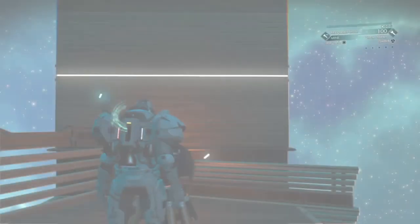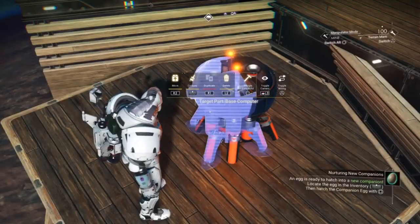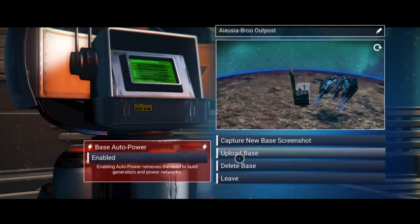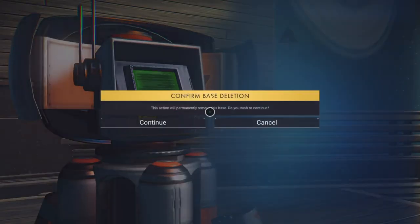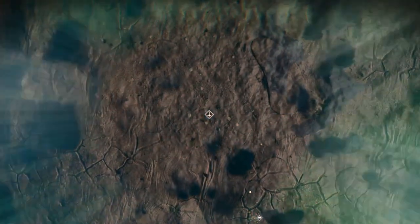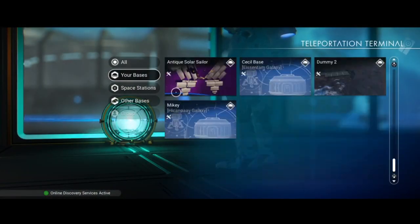When I got there I was confronted by two base computers. So I deleted one and accessed the menu of the other, and I was able to delete the base correctly. A quick check of the teleportation terminal base menu showed that it was actually gone.